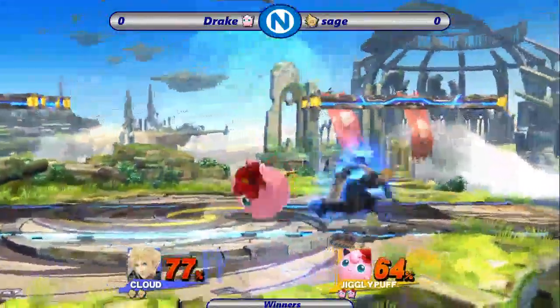Yeah, that would have definitely taken the stock for Sage. Back throw. Oh! Oh, the dash attack. Oh, but we live it. Some very large blast zones on this stage actually, so... Puff's got to be pretty happy that she struck to this stage.